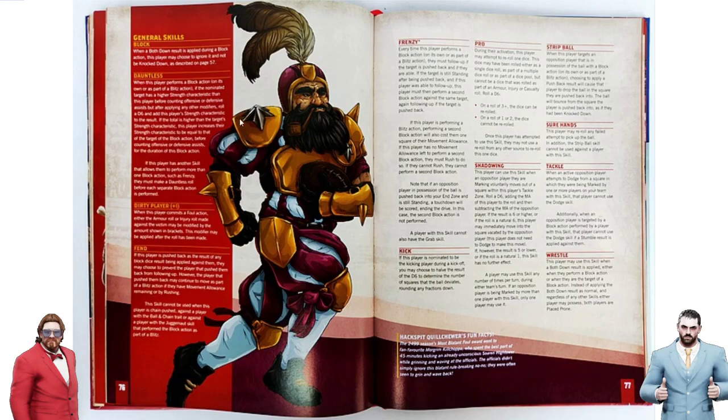It's semi-important, I guess — just definitions, but pretty weird. It seems like one of those qualifiers that makes things easier for people not as familiar with the game as 99.9% of people buying the box set. But it's weird because Dauntless says 'when it performs a block action on its own or as part of a blitz action,' while Block just says 'when it's applied during a block action.' So does Block not work when that block action is part of a blitz action? That's really weird. Either the book isn't perfectly edited yet, or something was changed in the blitz action wording. But I'm sure Block will work on blitzers.